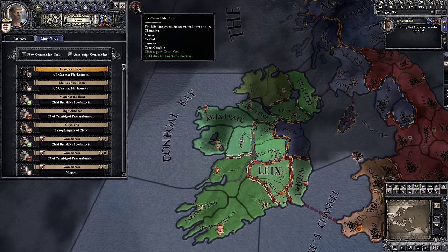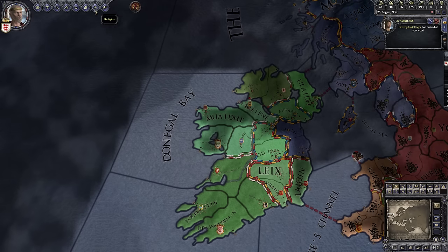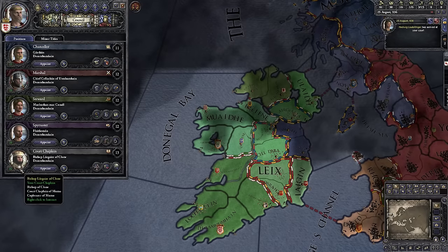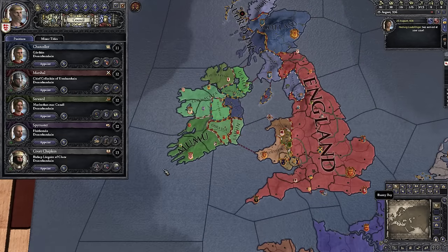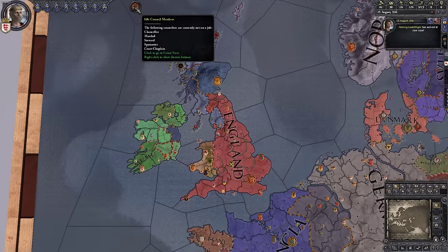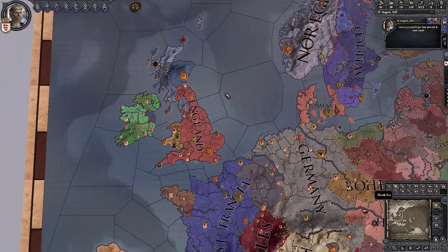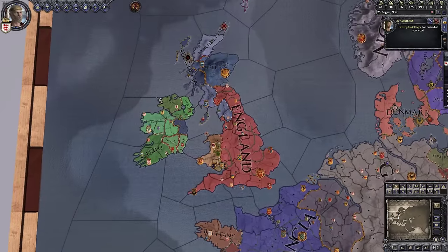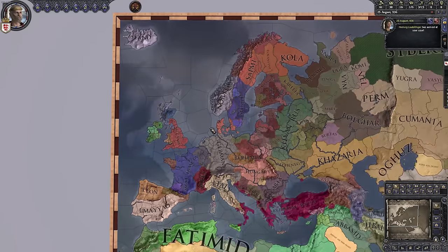We also have Idle Council Members as a warning, which is the same tab with the Council button. We're going to put a cut in the video here, but next we'll talk about our Council and assigning them to positions — that'll take care of the last pop-up. At that point we'll feel comfortable to unpause and let time go by. Thanks for watching, folks. Hopefully you find these useful. If you have questions, leave them in the comments and I'll try to answer them — other viewers might answer them too. If you already know how to play, keep an eye on the comments and help answer questions for people. I'll see you next time!